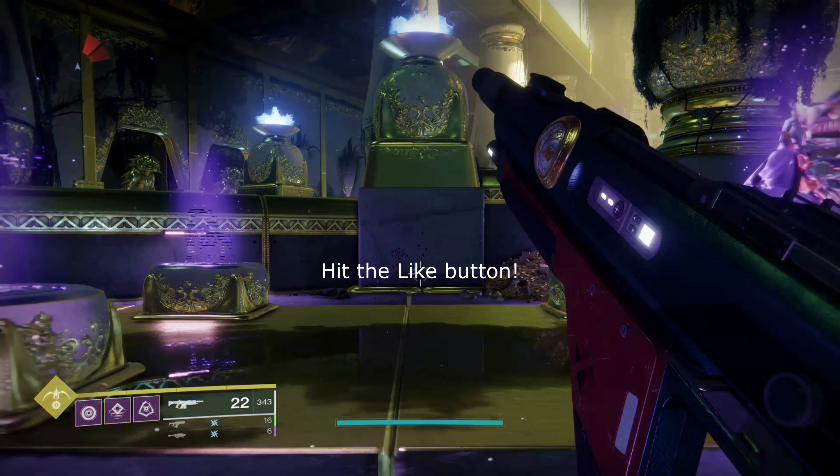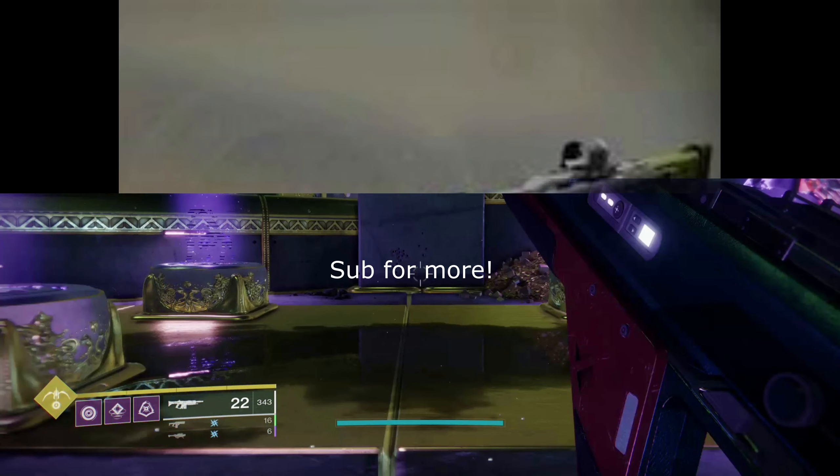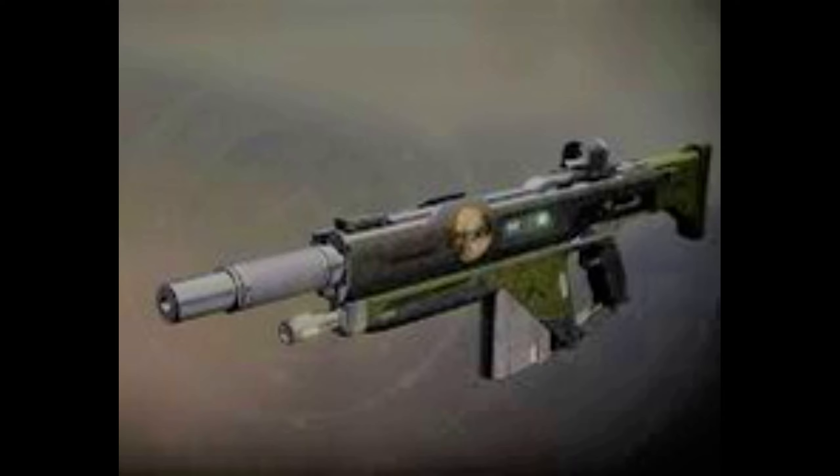This is the Forward Path auto rifle. It is a little bit of a weirdo, so to speak — it pulls up for about 20 bullets and then officially switches gears and pulls down for another 20 bullets. I think I found a setting that works with it. If you guys are interested in trying this one out in PVP, give it a shot.